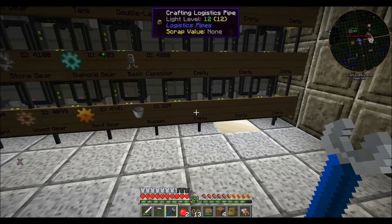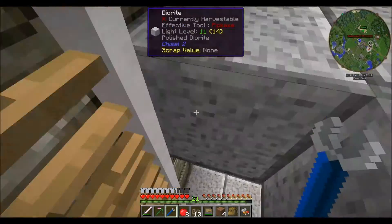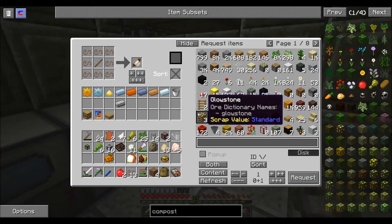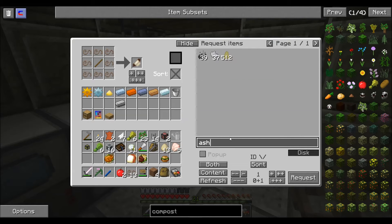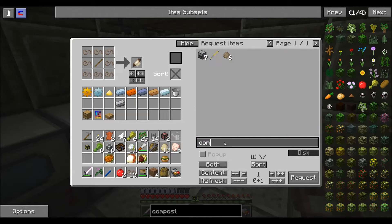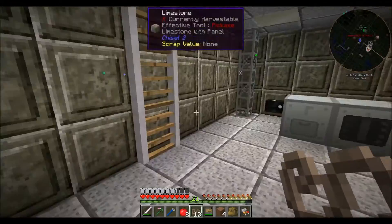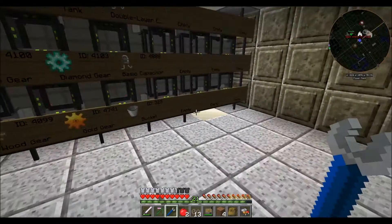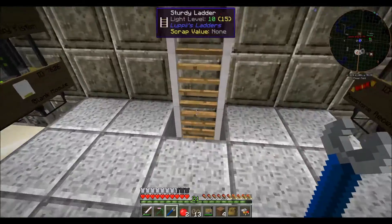I don't think we have that much ash in our system yet. They don't run out of dirt. We only get 37 ash. As usual, I carefully set the recipe and then didn't actually set the recipe. Import — there we go, now we can order compost.